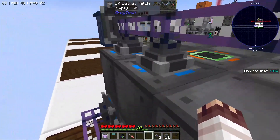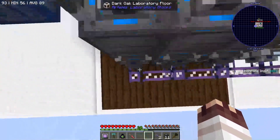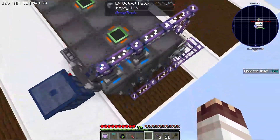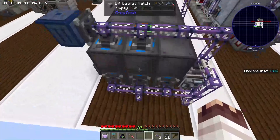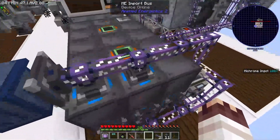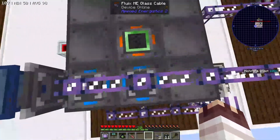One thing worth noting is that LV output hatches only contain 16 buckets of fluid, but the recipe makes 20 gasoline, so in order to protect your gasoline, you need to put it in at least an MV output hatch of 32 buckets. I'm not sure what happens if you have insufficient space for both. The last thing worth noting is that the acetone recipe makes oxygen, so we need two output hatches, and we need a fluid trash can with a storage bus on it so that this subnet can do its thing. Honestly, fluid handling with AE2 is so good — if only these things didn't require so many pistons!